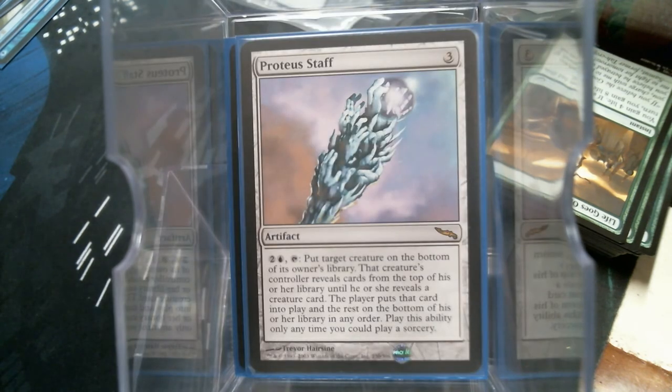The Proteus Staff is also kind of fun if your opponent's got a creature that's just going to do you in. Oh my god — as many times as I've played with Proteus Staff, have you ever realized the art on the staff is actually made out of hands?